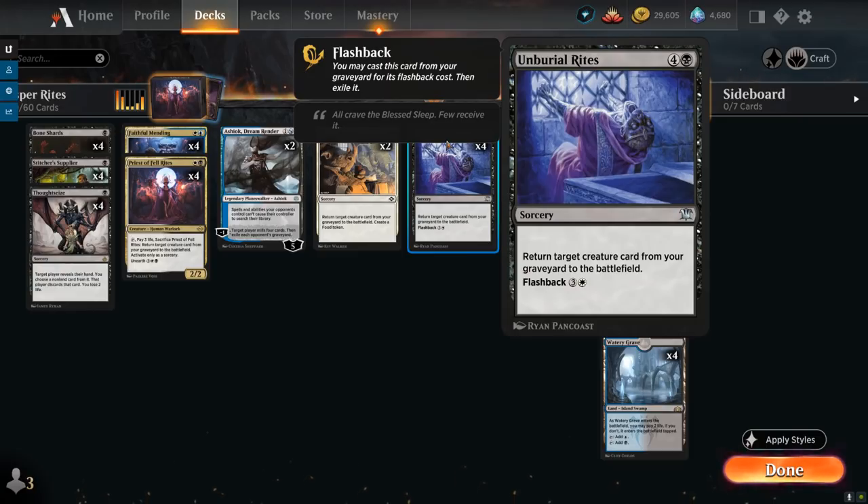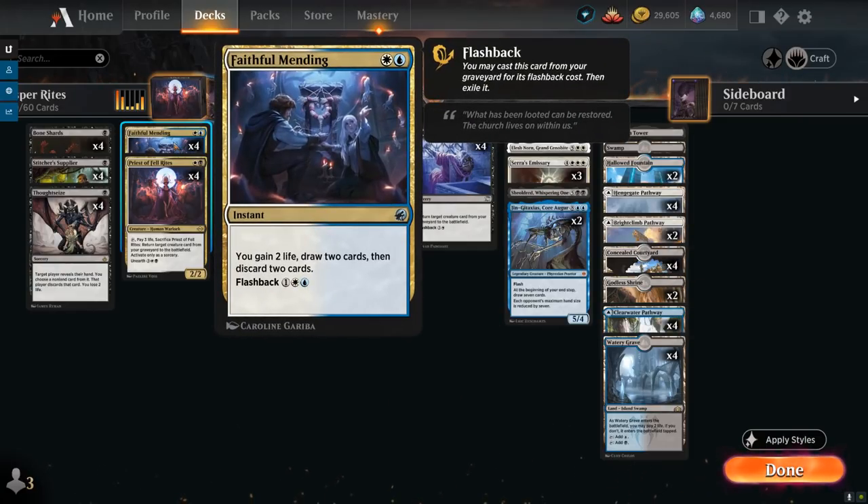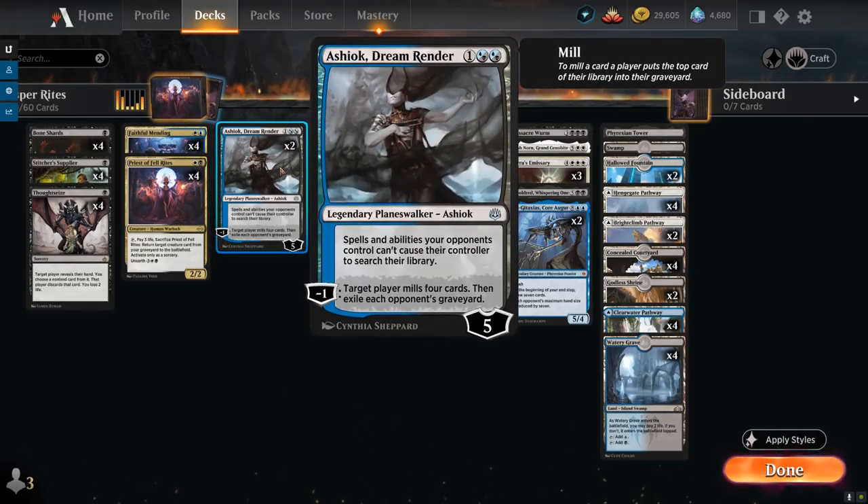Bone Shards can potentially sacrifice our Stitcher Supplier as an additional cost to destroy target creature or planeswalker, but we can also discard a card from hand instead — making it a great discard outlet to put an expensive creature in the graveyard or even discard Unburial Rites to cast it for 4 mana. At 2 mana, the full playset of Faithful Mending lets us gain 2 life, draw 2 cards, and discard 2 — an excellent instant-speed discard outlet, slightly better than Faithless Looting though more expensive, with flashback for 3 mana.